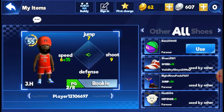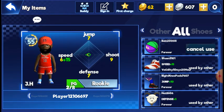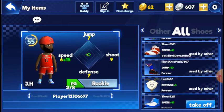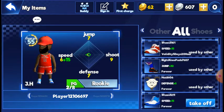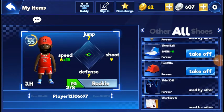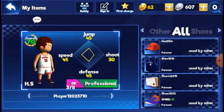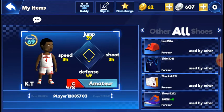Here are the stats — minus six speed, plus fifteen, seven defense, nine shooting, seven jump. The jump is basically hops. For example, the shoes give plus 15 speed and plus 10 jump — anything that shows a green plus stat really helps, I promise you.